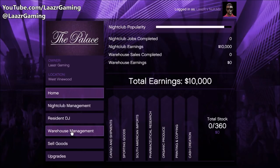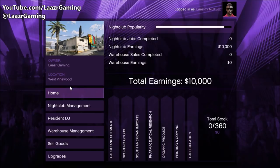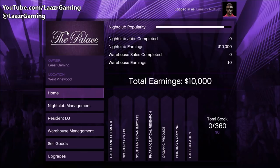In total, there are seven different supplies that we can source from our nightclub, and they are known as different names from our existing businesses. They are as follows: printing and copying is the forged documents, organic produce is the weed farm, cash creation is the counterfeit cash, sporting goods is the bunker, pharmaceutical research is the meth lab, cargo and shipments is the CEO and hangar crates, and finally South American imports are the cocaine lockup. By owning any of your existing businesses — whether it be a weed farm, a bunker, or a cocaine lockup — just by owning that business, you guys can now source supplies for your nightclub under that category.